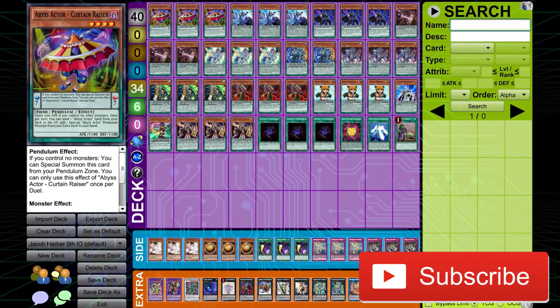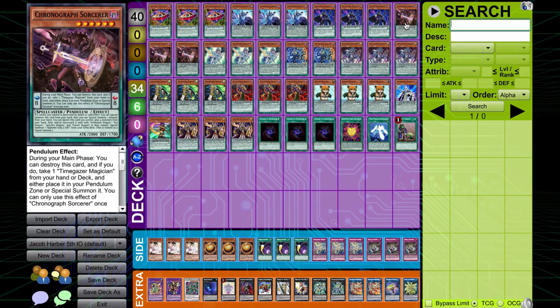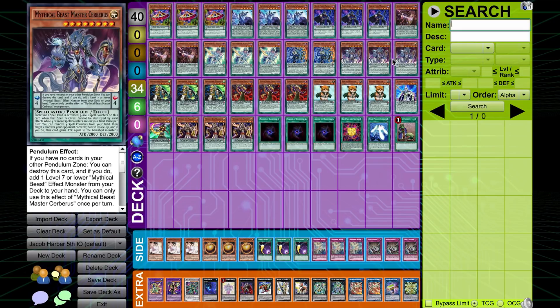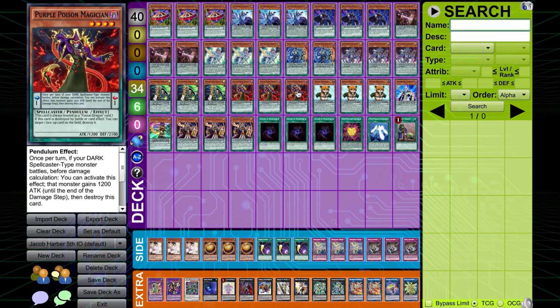We kick things off with triple Curtain Razor, being able to put out an Electromite as quickly as possible. Triple Astrograph obviously, triple Black Fang and triple Chronograph, triple Harmonizing. Double Jackal King and triple Cerberus, so you've got that nice Mythical Beast engine in here — an extra Pendulum Summon or an extra Pendulum Monster on the field, and potentially being able to banish something is pretty nice as well. Then triple Oath Dragon, being able to add back Harmonizing, and it's a six, which is really important for the combo. Triple Purple Poison helps you remove those problems that the deck does have.